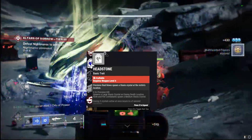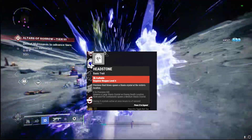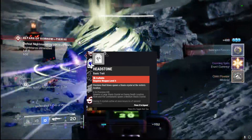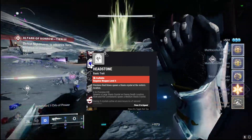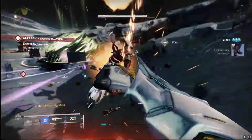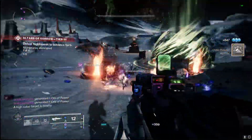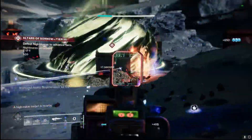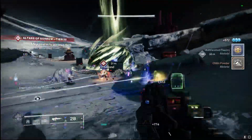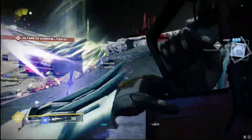My personal god roll is Outlaw with Headstone — precision final blows spawn stasis crystals on those deaths, making it very easy to pair with a stasis subclass. I have it on my Titan here, creating Diamond Lance, and it pairs perfectly with Outlaw since both proc on precision final blows. Frenzy or One for All is also a very solid choice. This weapon and the Retrofit Escapade LMG are my two first crafted weapons this season, and I'll be doing a video on that LMG very soon.